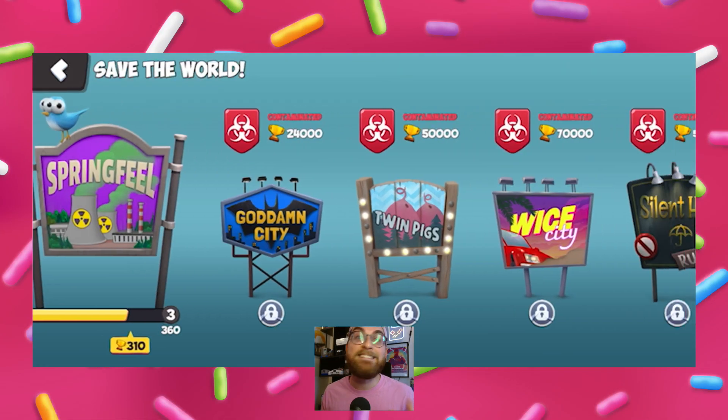You can also click on the world map and see all the cities that are to come. Let's check out a preview of the next one. What's that? I signed an NDA, and my job is on the line if I show it.